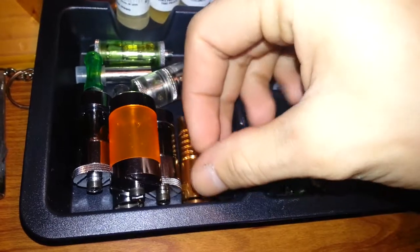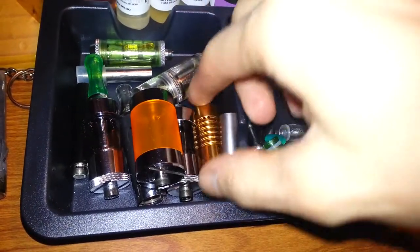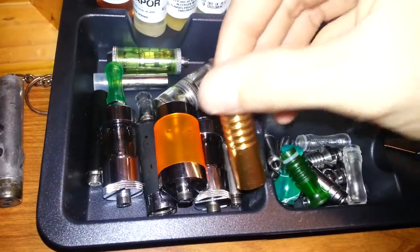My K100 mod that I bought came with these cartomizers and this little wannabe drip shield — not really a drip shield though.